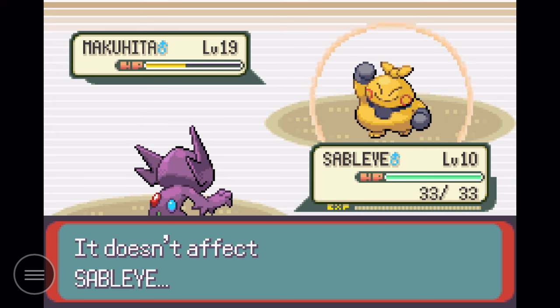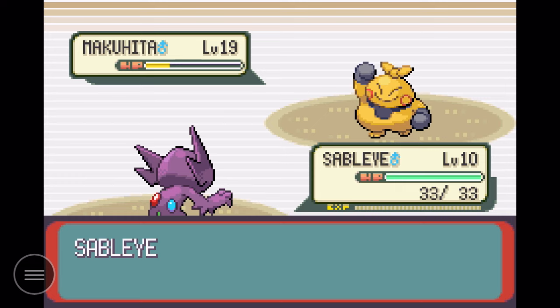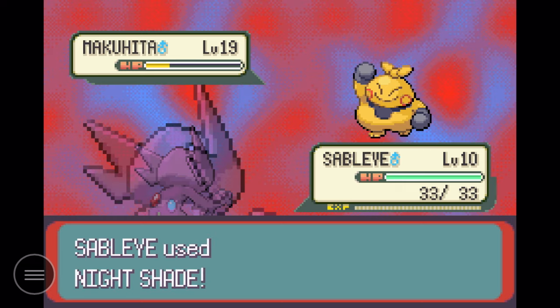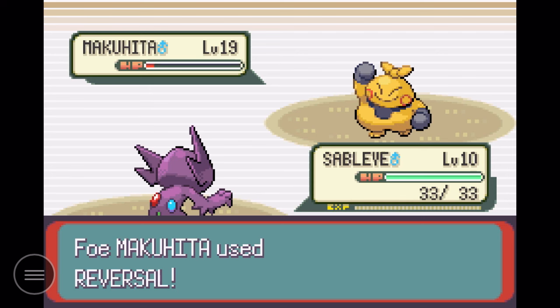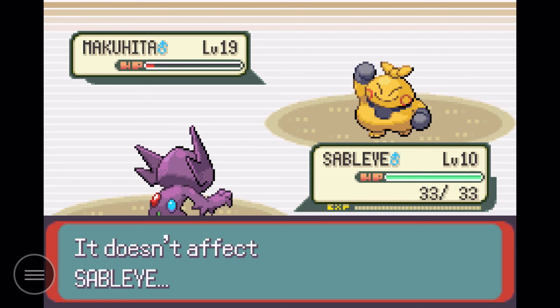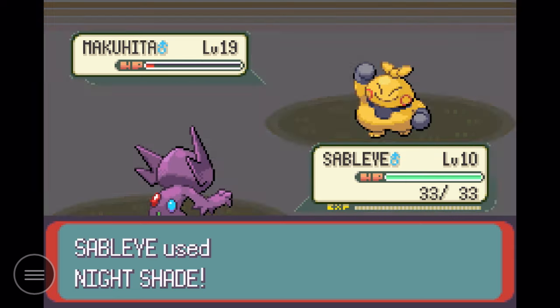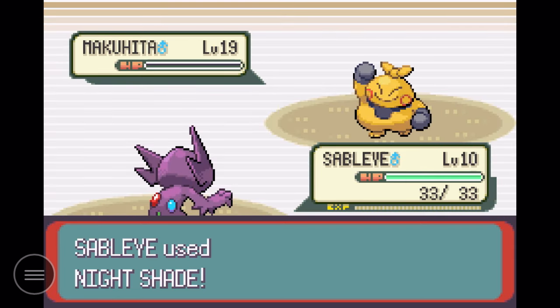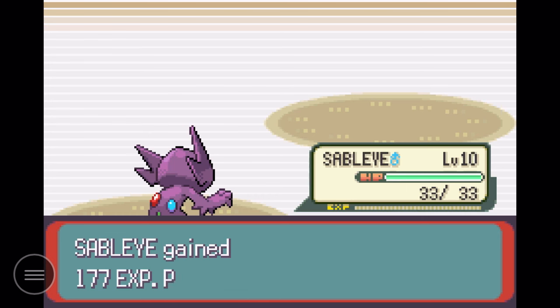That's what I thought — none of his Fighting moves can hit us because we're a Ghost type, so we can't be hurt by physical moves. We can just sit here and not take damage. He spams Bulk Up, raising his attack and defense, but for no reason since he can't use any of his attacks on us. We just sit here and take him down. Get yourself a Sableye when you come here — 10 out of 10, would recommend.